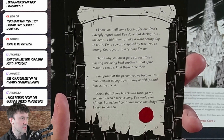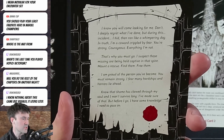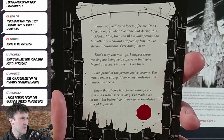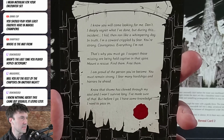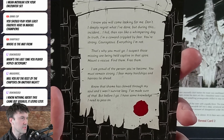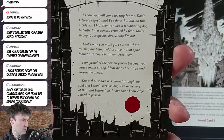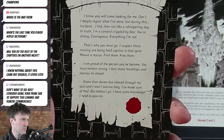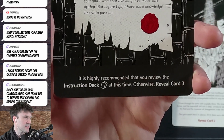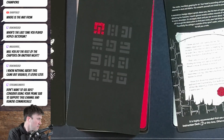The note reads: 'I know you will come looking for me. I deeply regret what I've done — during this incident I hid, then ran like a whimpering dog. In truth I'm a coward, crippled by fear. You're strong and courageous, everything I'm not. I suspect those missing are being held captive in the spire — mount and rescue, find them, free them. I'm proud of the person you've become. Many hardships and horrors lie ahead.' It then recommends removing the instruction deck at this time.